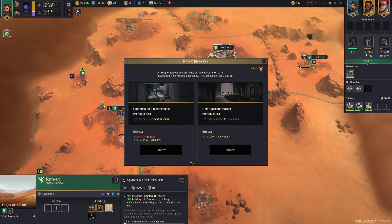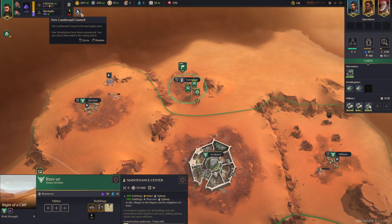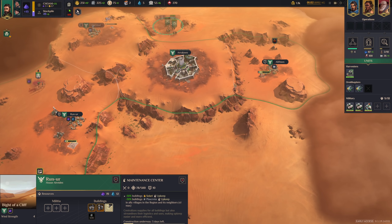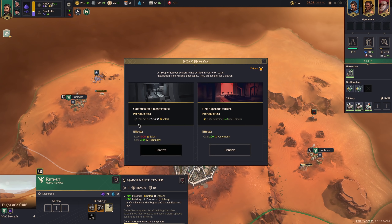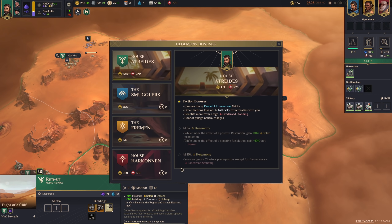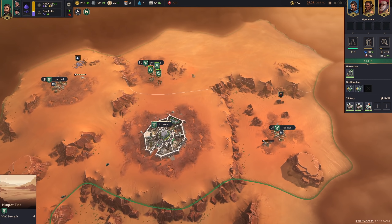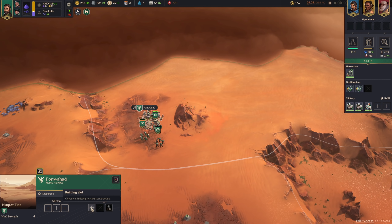The maintenance center only costs 85 Plascrit, it does not cost any upkeep on its own, and it reduces your upkeep — it's very important to build this. Just generally speaking, the resource management in this game is a pretty big deal. There's often a fairly delicate balance in your resources, and you have to keep an eye on that. If we take control of two new villages, we'll gain 200 hegemony. If we get 1,000 Solari, we could just buy 200 hegemony.